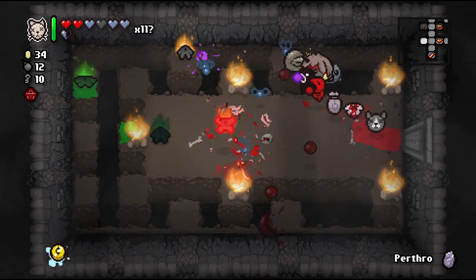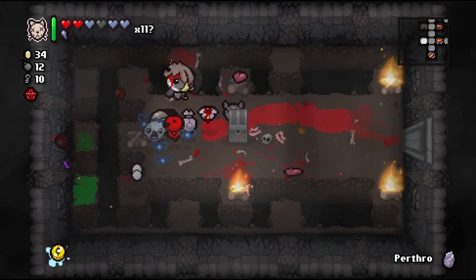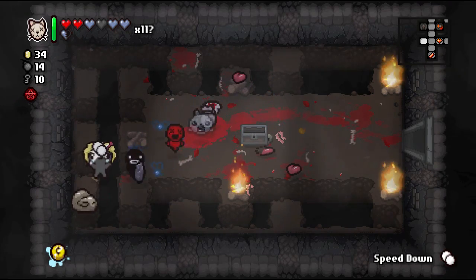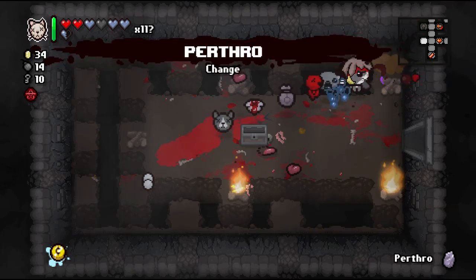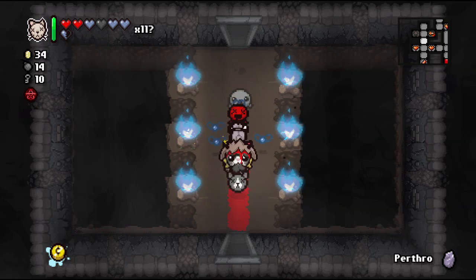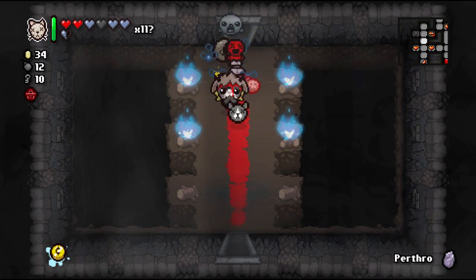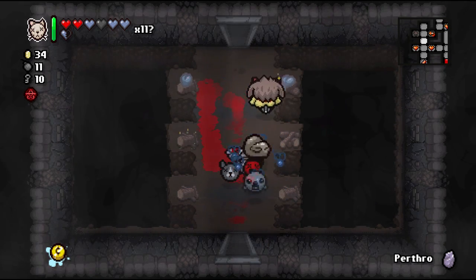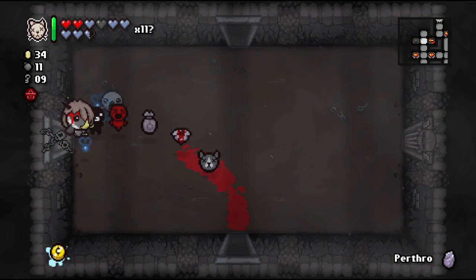There's another double locked room up here, plus fires I want to extinguish. Let's not blow ourselves up. Couple of soul hearts — perfect. We're going in. Free keys for the floor after using four keys — let's blow these guys up. Money and more money with a bomb. There's a marked rock right here — maybe some more soul hearts too. We'll take some more damage for the marked rock.